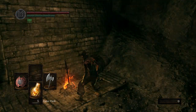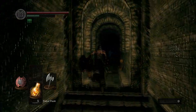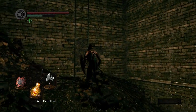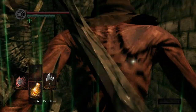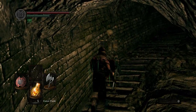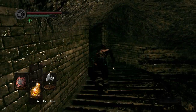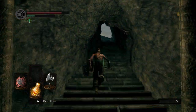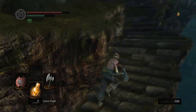From here on out I'm just going to backtrack back to Firelink Shrine. This is pretty straightforward — you just have to run, and this guy you can just run to his right. Here you will get out of the Catacombs, reach the graveyard which you can just run through, and you're back to Firelink Shrine.